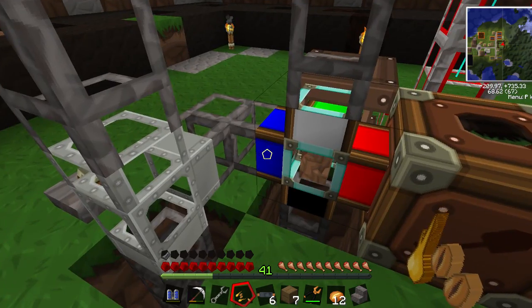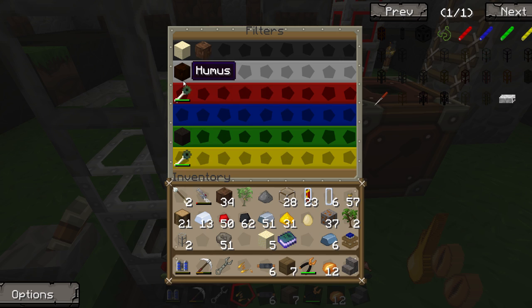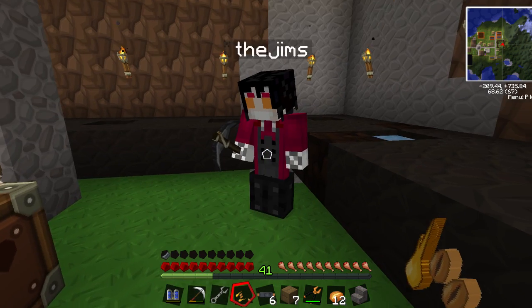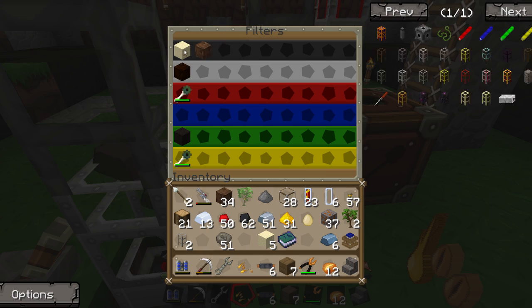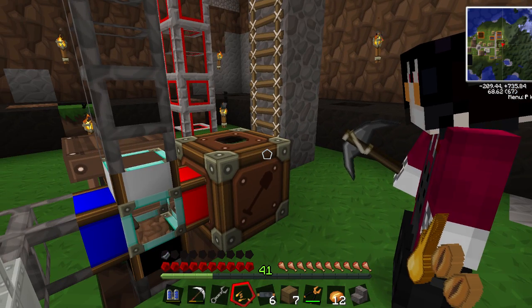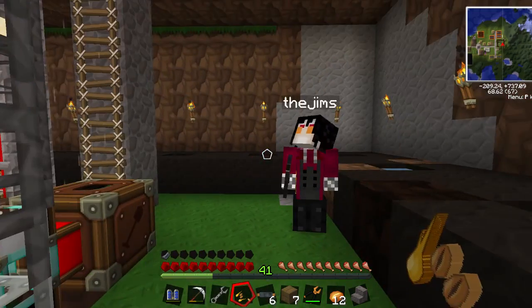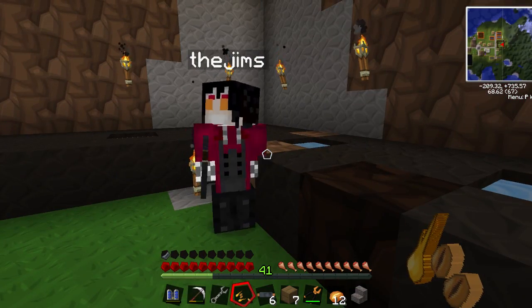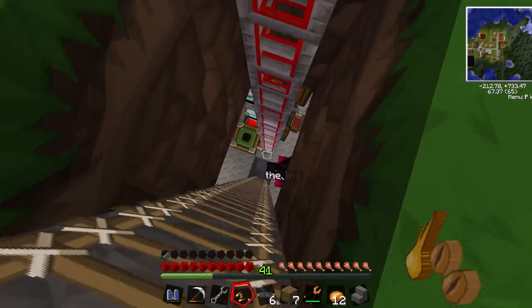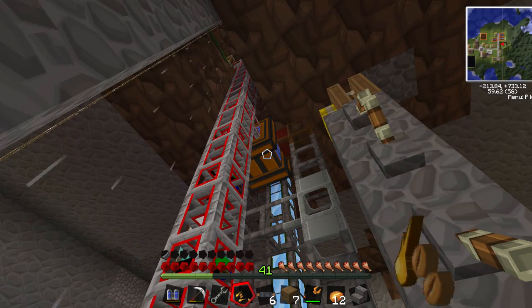Have you right-clicked on one of these bluish pipes? This is the filter - I've got a zombie scepter in here as a filler so nothing else goes to the wrong machine. If there's not something listed it overflows. The great thing about diamond pipes is if there's no room for the bog earth it doesn't even try to put it in there, it just flows it out to the overflow.